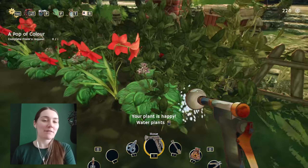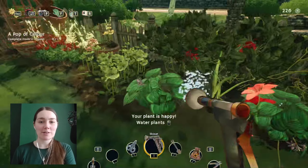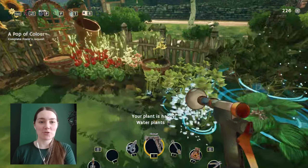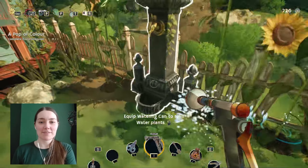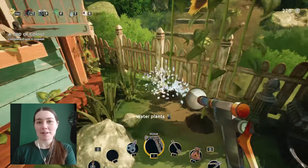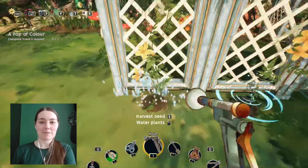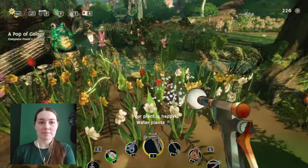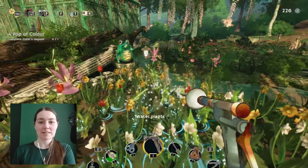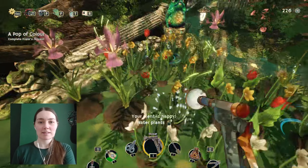Hello, welcome back to the garden where we are just about to open up the last part. But first we need to leave this on a good note where everything isn't about to dry up, so I'm just going to water everything quickly. We also need to finish off the back part of the garden once we've gotten rid of all these flies, and then we are literally just getting the garden ready for the last bit to unlock.